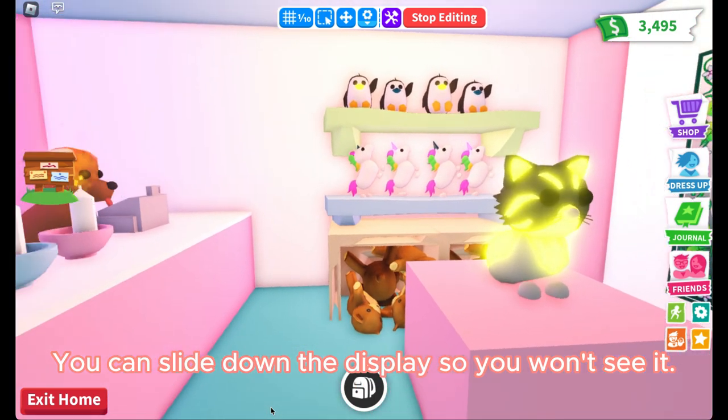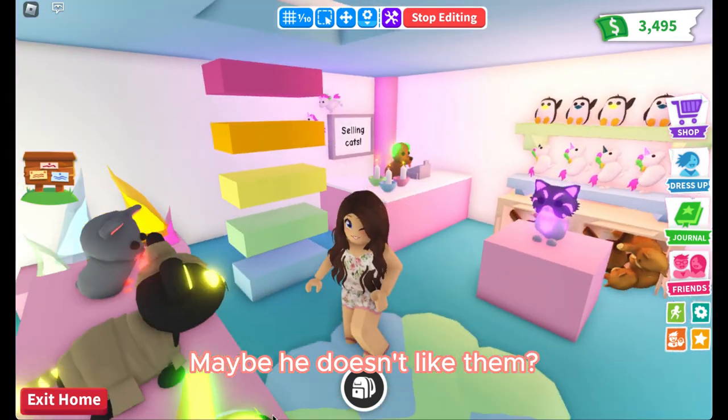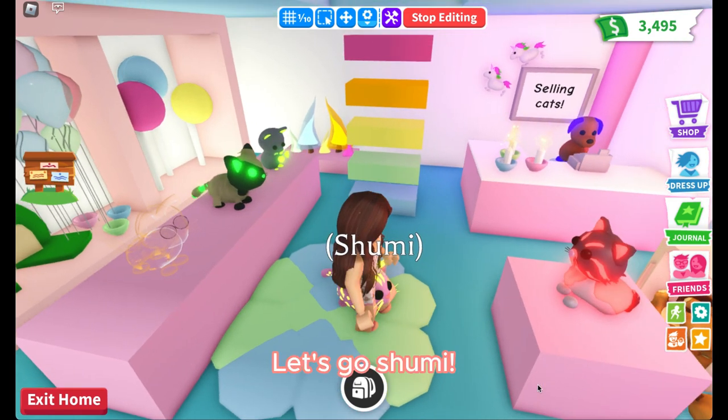You can slide down the display so you won't see it. Looks like this dog wants to get rid of the cats — maybe he doesn't like them. I'll take the leopard cat. Let's go Shumi.